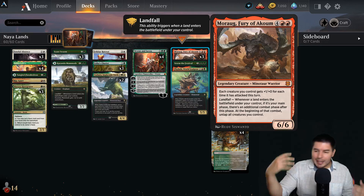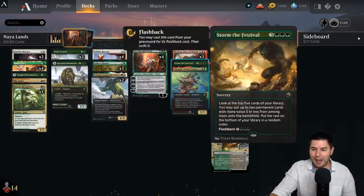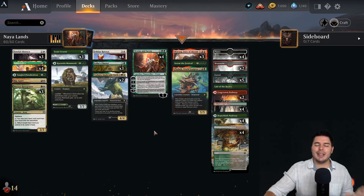If we have a few creatures we can attack in with and get through their chump blockers, hit in for tons and tons of damage — if we have four combat steps we can do potentially like 40 points of damage on turn six, potentially turn five with a little bit of ramp. It's gonna be sweet.